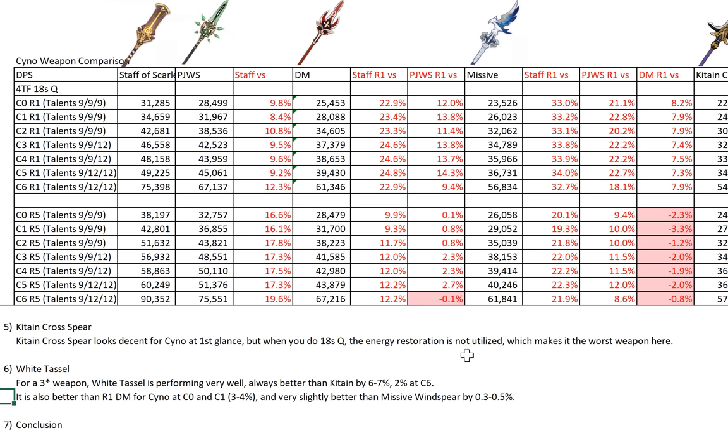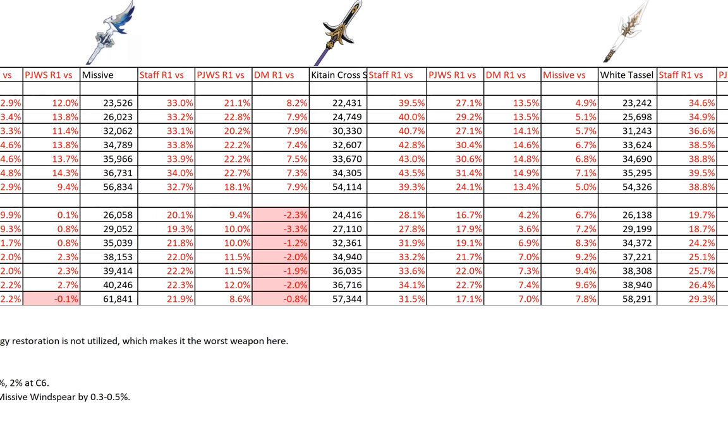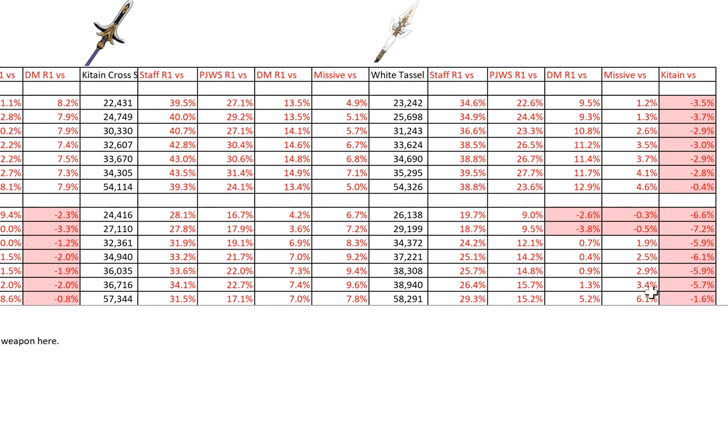White Tassel is also better than R1 Deathmatch at C0 and C1, by about 3 to 4%. And against Missive Windspear — which I already said is a very good weapon for Cyno — White Tassel is ever so slightly better. Because this negative figure means Missive is worse than White Tassel by 0.3%.